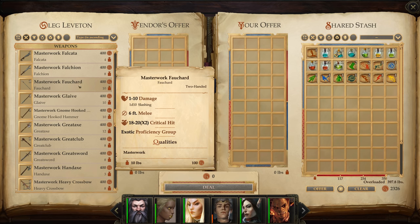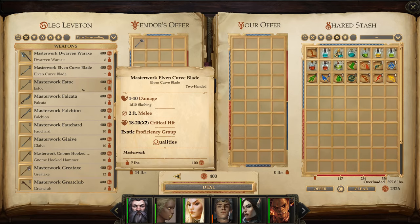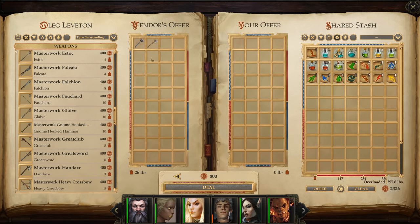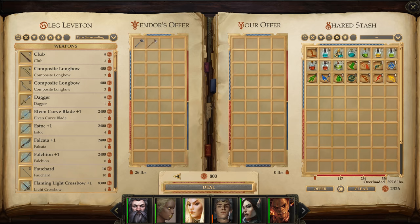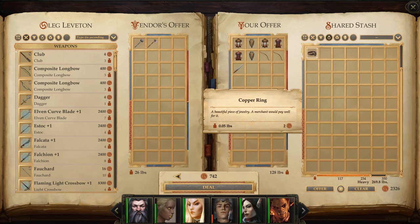Do they have a Masterwork Earthbreaker though? Yes. That gives us plus one to hit. It might be worthwhile picking one up. In fact, it might be worthwhile picking up several types of weapons, like an Earthbreaker and a Great Axe. Both of those will become obsolete the moment we find a plus one version, but for now it might help out our melee a little bit. We're going to sell some stuff too - all of this junk, and that ring.